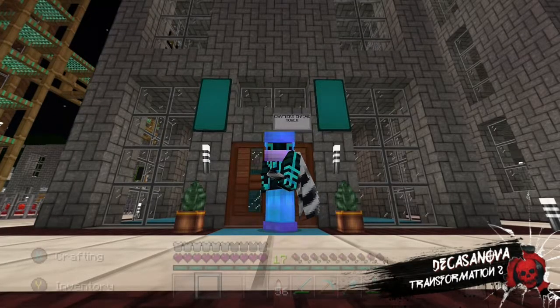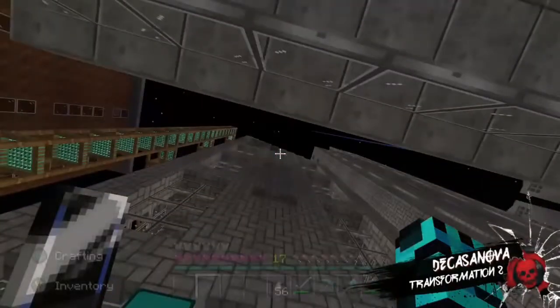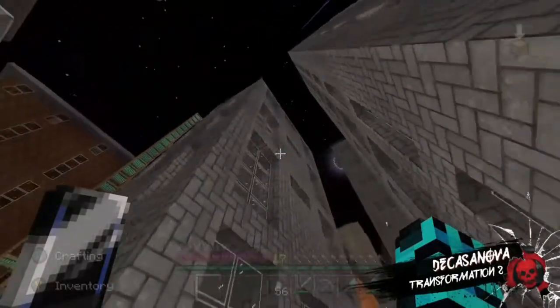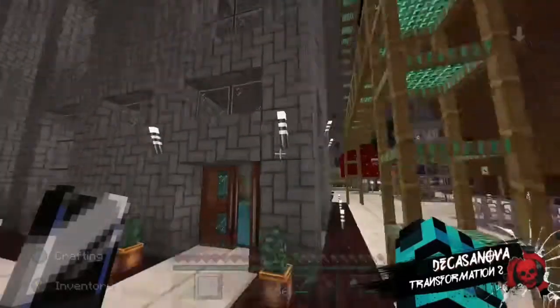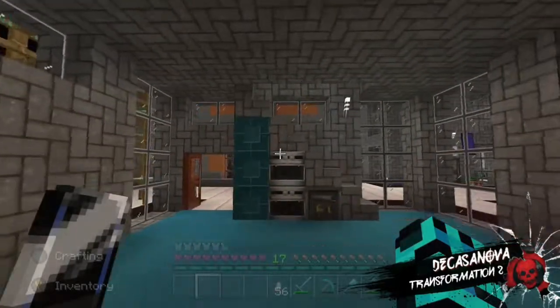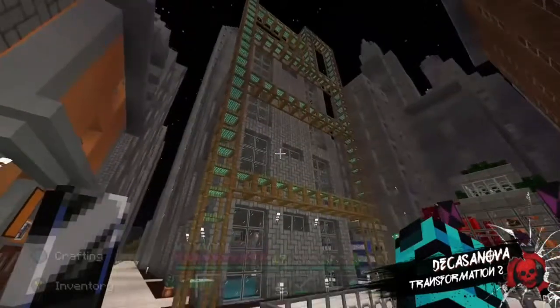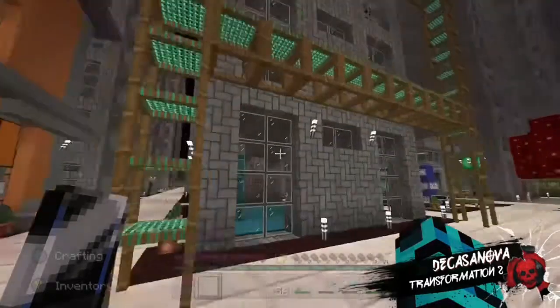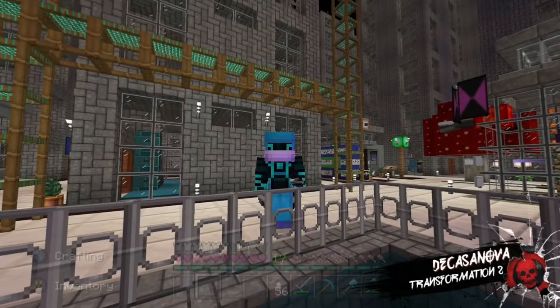Hey, what's up everybody, welcome back to another video on Deca City. I'm your host Casanova. Today I'm bringing you another video on the transformation of Deca City — this is transformation number two in the series. What I'm going to be doing is working on this building here in my city and transforming it from the cobblestone into some stone and concrete. I've gotten some scaffolding set up already so let's get started.